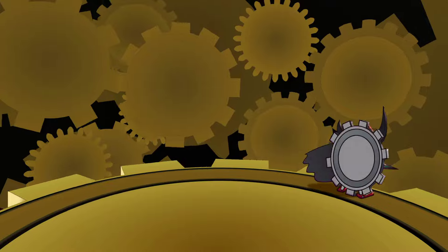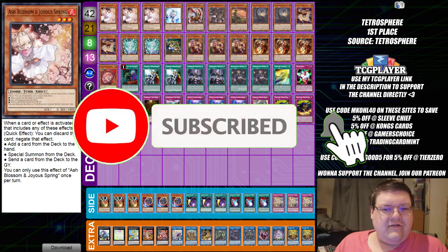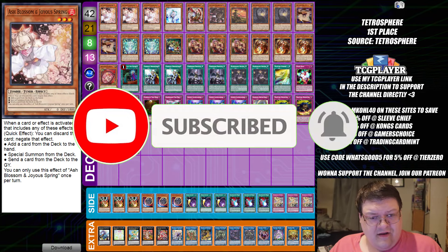Trap Tricks are back at it again with a new innovation. You gotta love the Cluster Pile Trap Decks, and Agents are back with a nice surprise. I wish you guys smashed the lightning crap out of that subscribe button so you don't miss out on more Oz content.